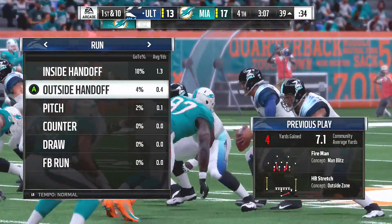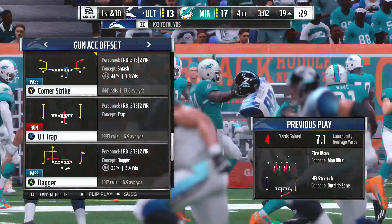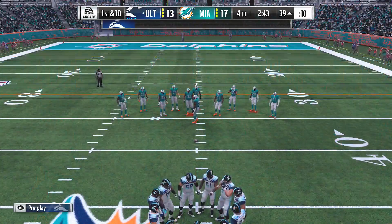Fourth and one. I don't think wild horses could have dragged that quarterback off the field. He was motioning to go for it from the start, and sure enough, it's the ground game that gets him the first down.